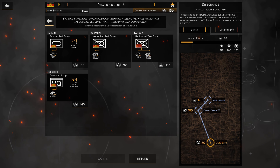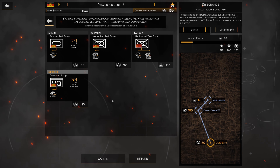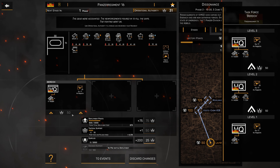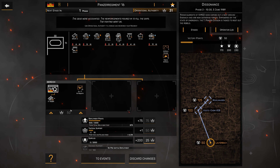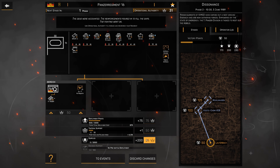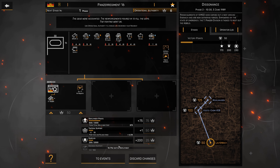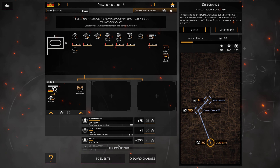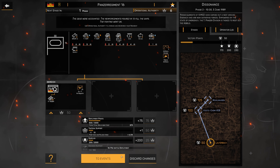We're going to grab the Birich Command Group for 125 operational authority points. And for 50 operational points we can level this up, which we will do sooner rather than later. We have quite a lot of deployment points - I think we're pretty good on that. What I'm going to buy is some more supplies, just because I want to make sure we're not running out. We actually ran out of supplies towards the end of that last engagement and I don't want to run into that situation again.